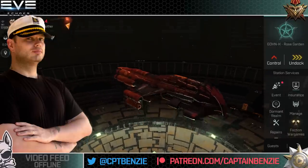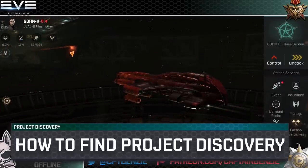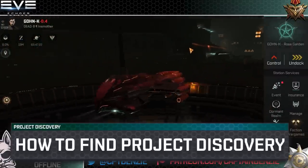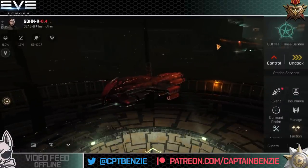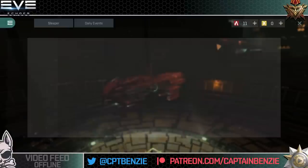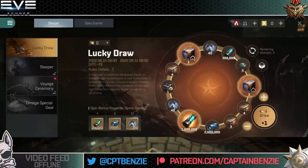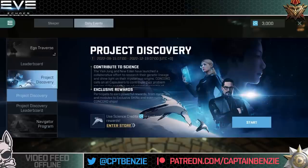That all said and done, let's talk about Project Discovery. Now you might be forgiven for not even noticing that this had been added to the game because it is hidden away within the menus — there's nothing on the right-hand side when docked, and if you open up your standard menu there's nothing for it there either. Instead we're going to need to go into the event menu and find it by going through to daily events, and Project Discovery is about halfway down.